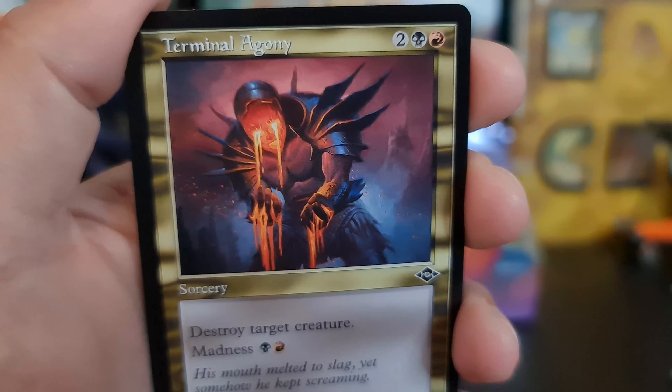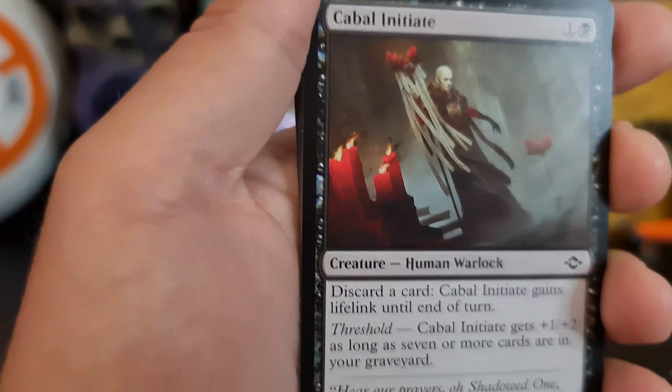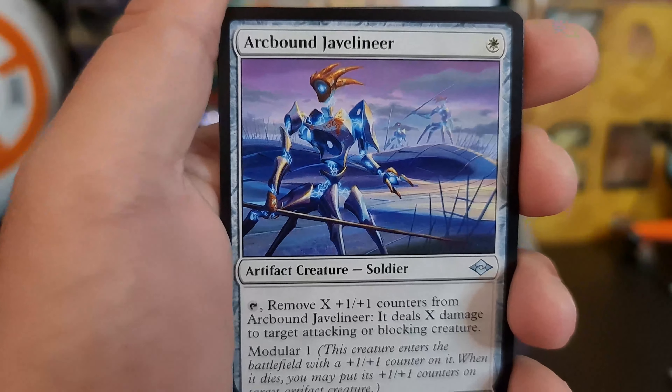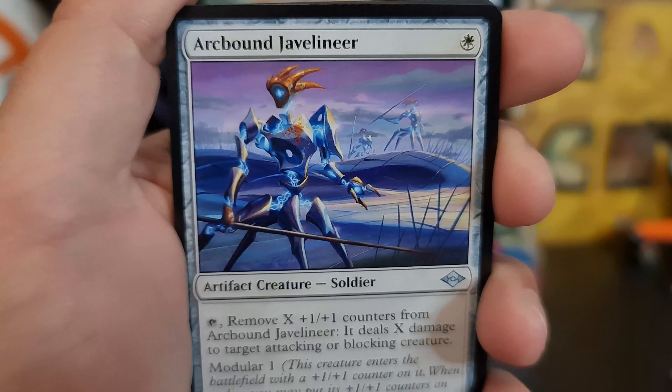And we got a Loner's Crypto Zoologist to follow. That's a Pierce Through, I think. Arcbound Javelineer. Abiding Grace — just a really nice fantasy setting card.